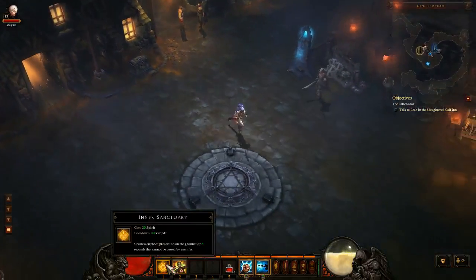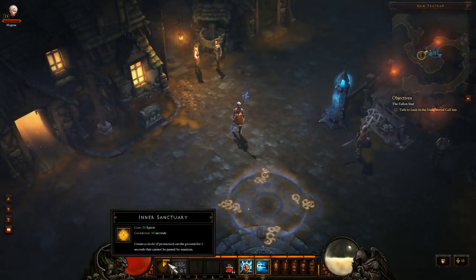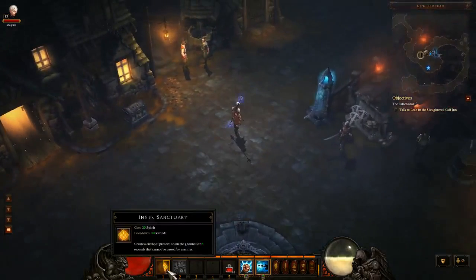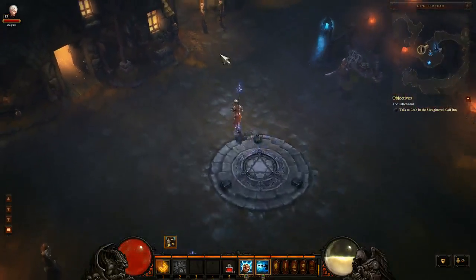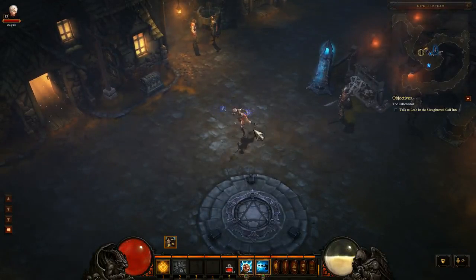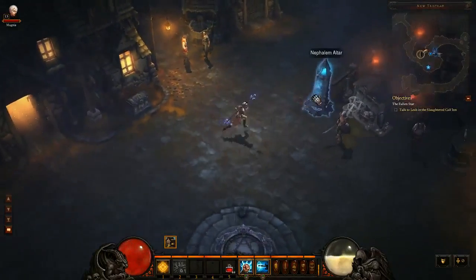Inner Sanctuary is pretty nice — actually, that's not Inner Sanctuary, that's another Spirit Spender. This creates Circle Protection. I actually haven't used it in combat, so I'm not sure how well it works, but there is a cooldown to it, and it's probably a good Paladin-esque ability like from WoW. There's also Fists of Thunder, which adds lightning damage to your attacks. And Deadly Reach, which can pierce through enemies at increased range — this is the first AoE you get as a monk, and it is very useful until you get Crippling Wave.